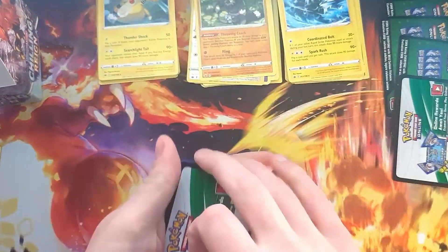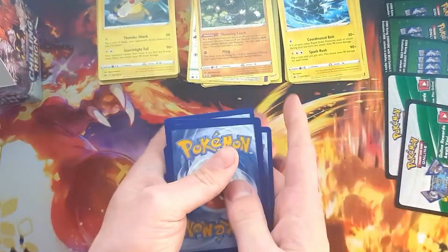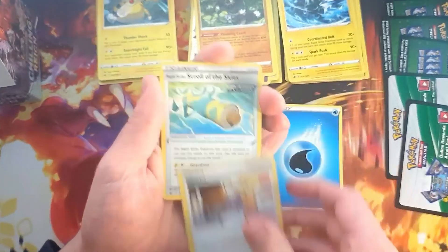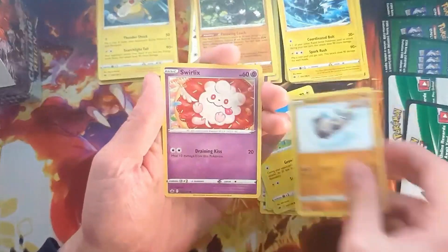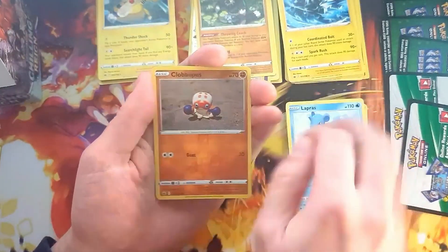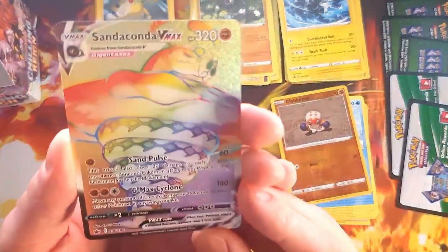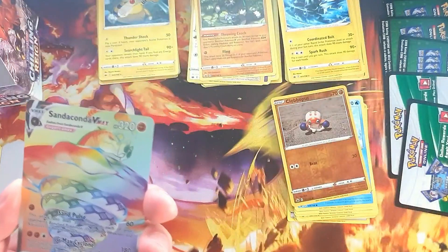This should have a Holo as well, or better. Scroll of the Skies, Litleo, Porygon. Reverse Clobopus. Sandaconda VMAX Rainbow Rare — really? This is one of the Secret Rares — nice!